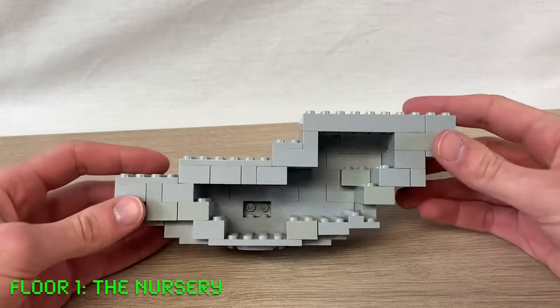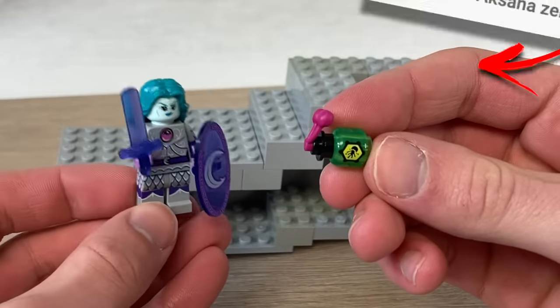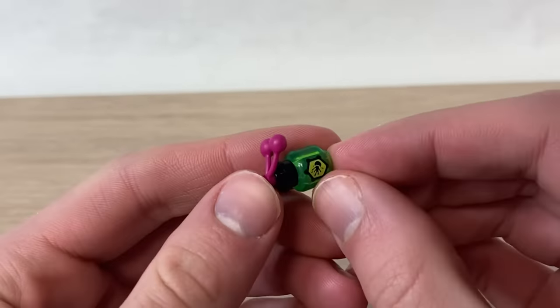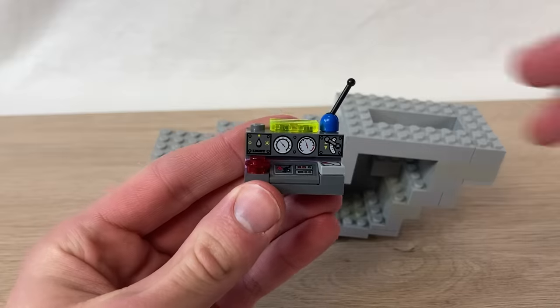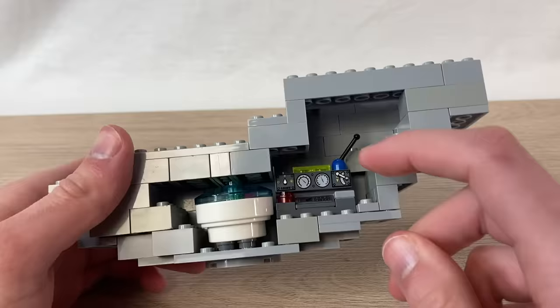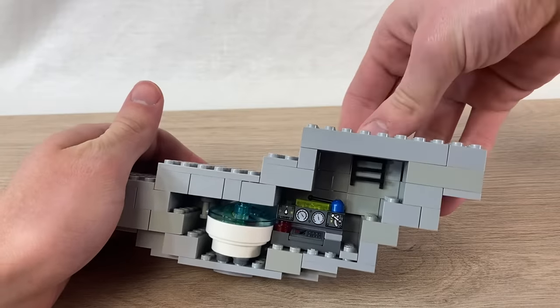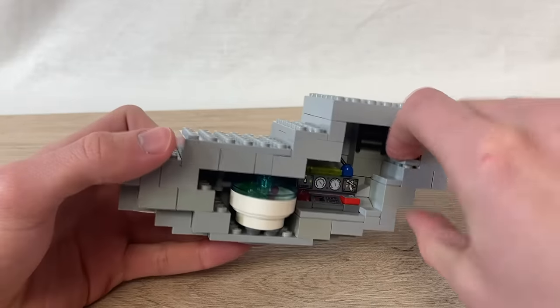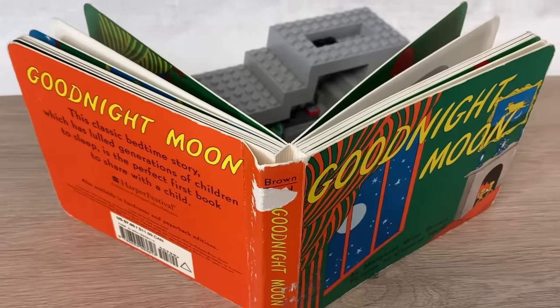The first floor will be some sort of a nursery, where the Night Protector keeps her new baby snail, who our livestream chat named Joe. The green goop in Joe's shell is very important, so we'll keep him nice and warm in this little incubator here. This computer is essentially a very high-tech baby monitor. And with that, this is a nice cozy little spot to cuddle up and listen to a bedtime story or something.